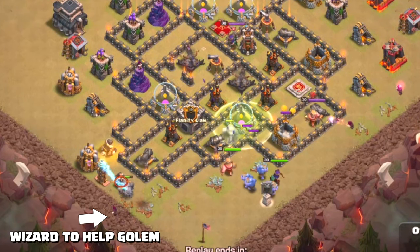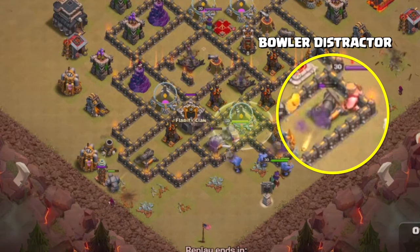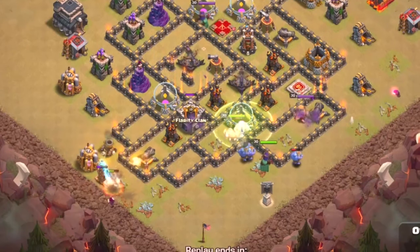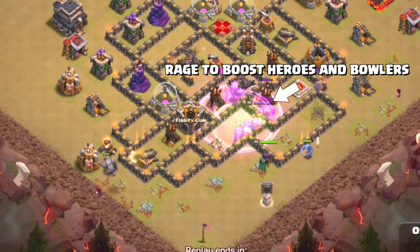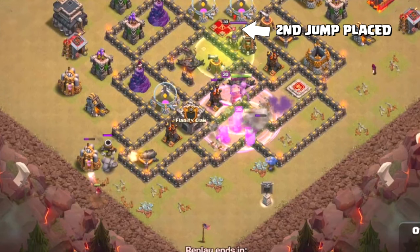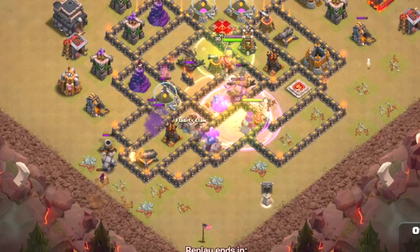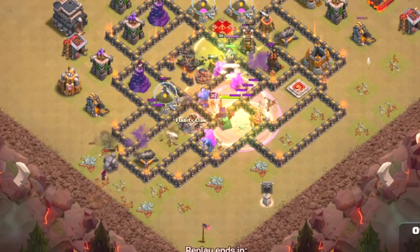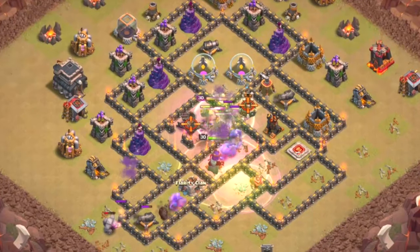Once the two items are taken out by the wizards, a cannon over here is going to pull a team of bowlers to it and they will take it out. The rage spell is placed and the bowlers go to work with the Barbarian King. The next jump spell is placed, along with a heal spell for our bowlers and troops moving deeper into the base.